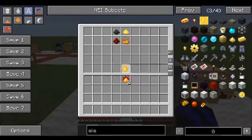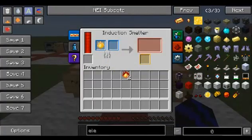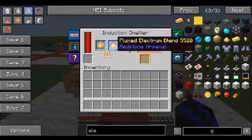Now let's take the peripherium dust back out. Chuck the peripherium dust in the first slot and the flux electrime blend in the second slot — both of them.